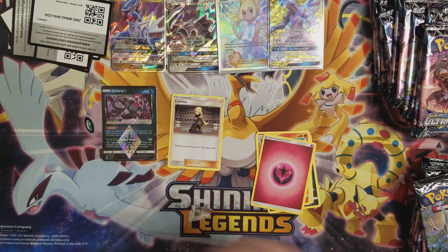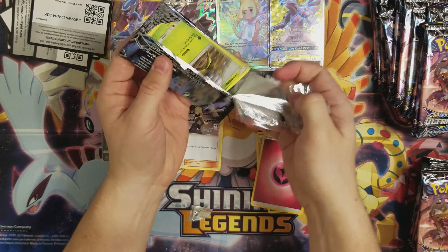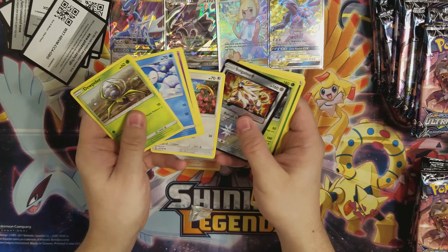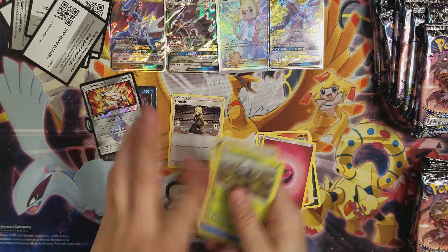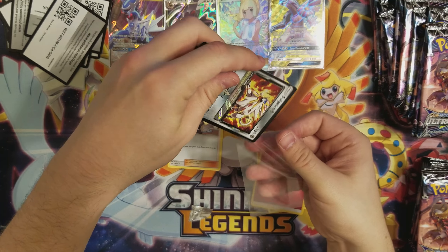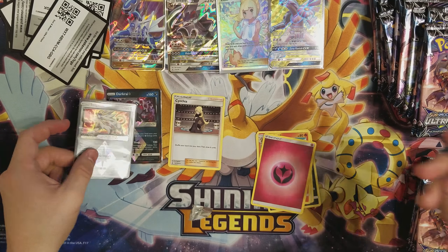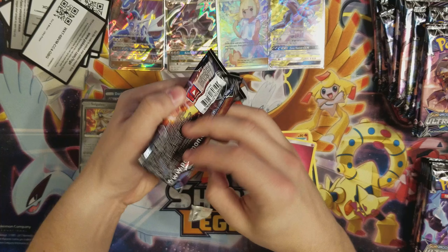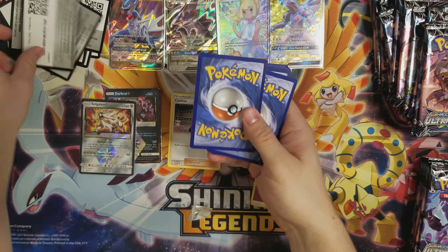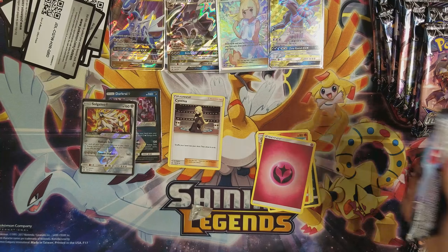And nothing. All right, so guys we already got four hits out of this — that's an insane start. One prism, two prisms I guess. Solgaleo Prism. Look at that card. If I make a standard deck, it's probably going to be a Steel-type because I like Magnezone and everything. I feel like that can just easily be done.